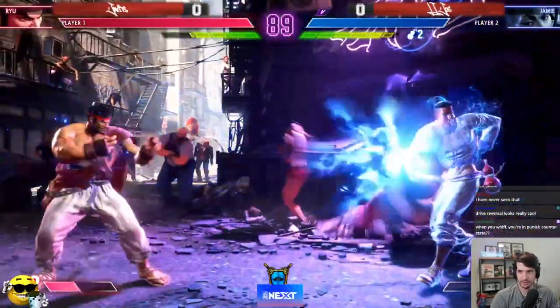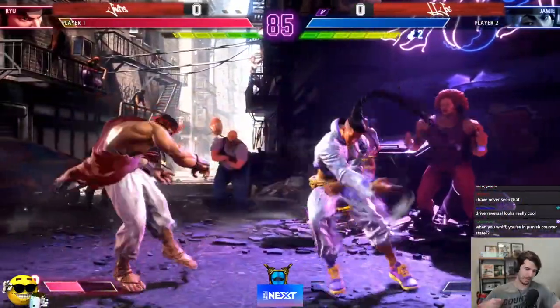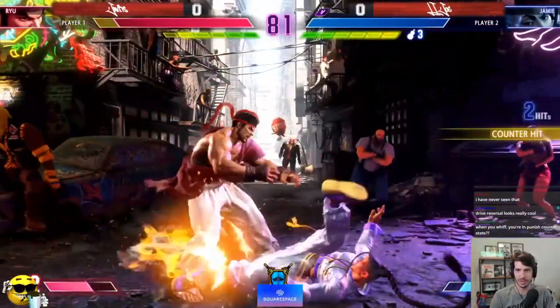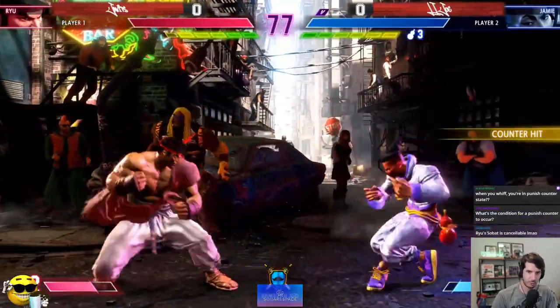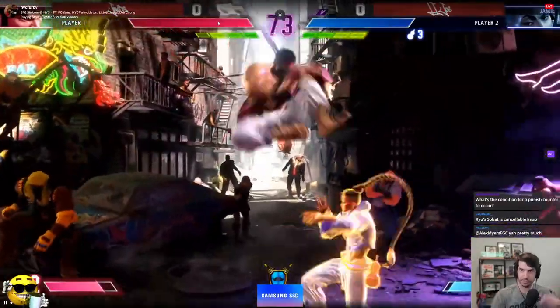You use that meter to do things like parry, use it to do the drive impact — that big focus attack type move where they lunge forward and crumple you — use it to do drive rush, where you're able to dash forward and cancel normals into the drive rush. You also use it for your EX moves. It all comes from here.